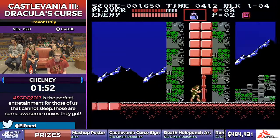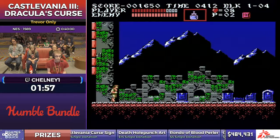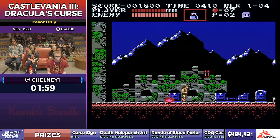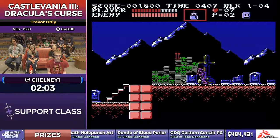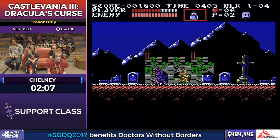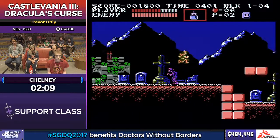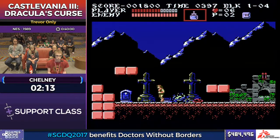Obviously it's not avoidable in certain cases, but do what you can. That was an intentional damage boost to clip through that bone pillar. You'll be seeing him do a lot of those over the course of this run, just because which direction Trevor gets boosted is based on whether he hits the left or right side of the enemy. So if he hits the right side, he gets boosted forward while invincible and can skip stuff.